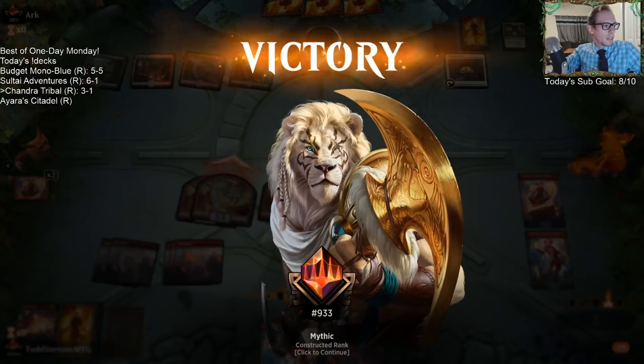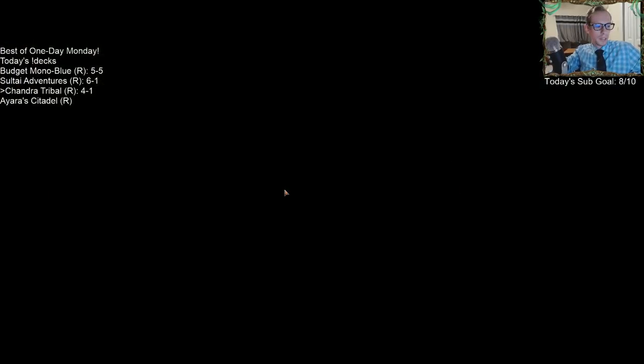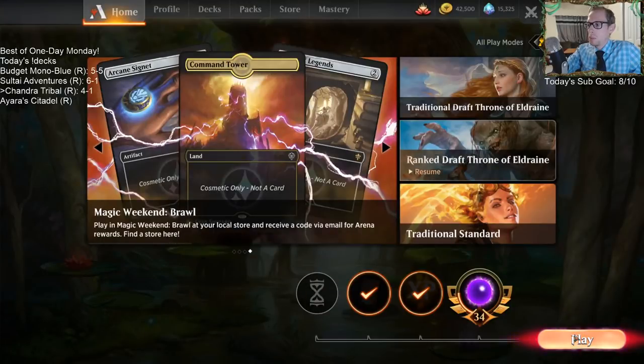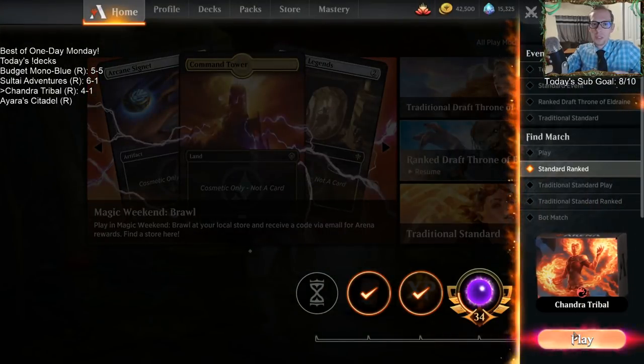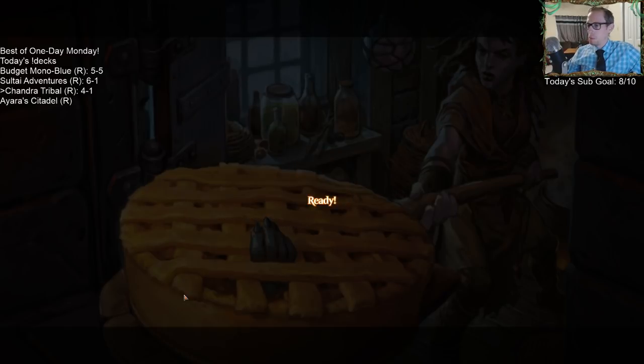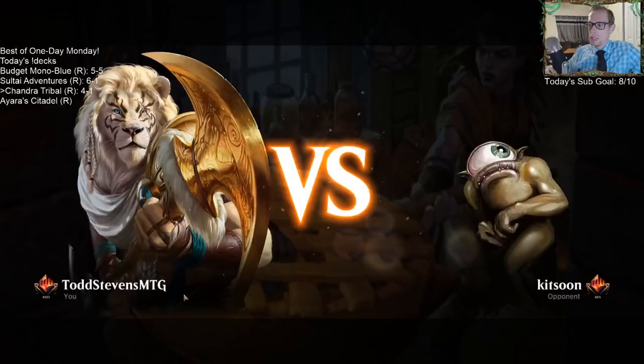Currently Historic is not a paper format, but for Historic to grow in popularity and therefore help Arena grow, you'd really want to see it start gaining popularity where people play it at FNMs and it turns into a paper format. But with Pioneer, there's not really that chance for Historic.